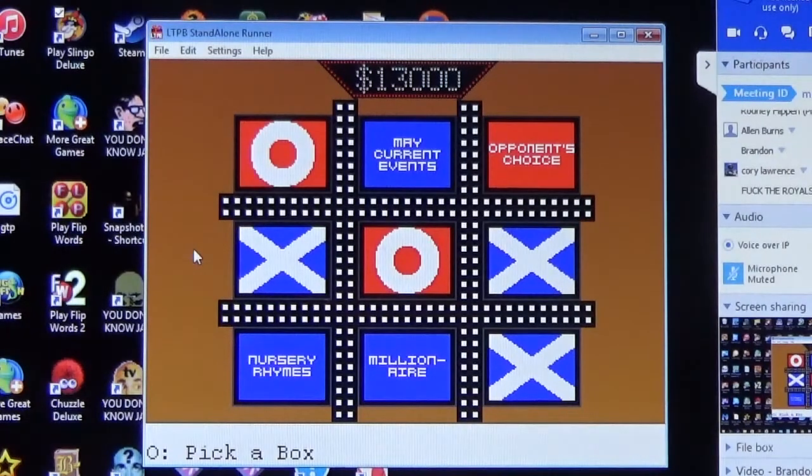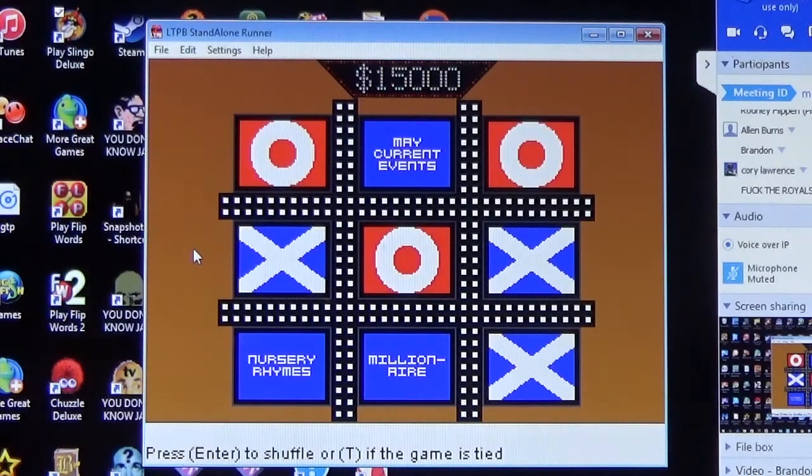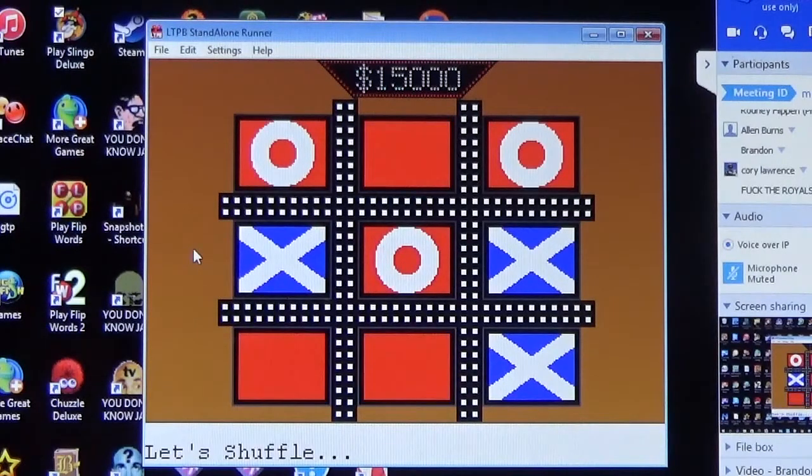Brandon gets an opponent's choice — Corey selects Ten Commandments. Question: what is the sixth commandment? Brandon hesitates, nearly gets buzzed out, then answers 'Thou shalt not kill' — correct! Fifteen thousand dollars in the pot and we shuffle.